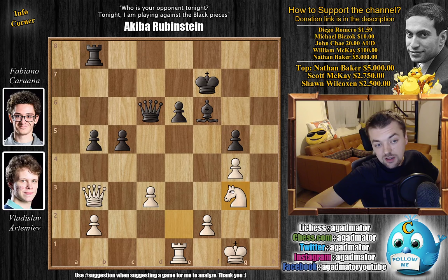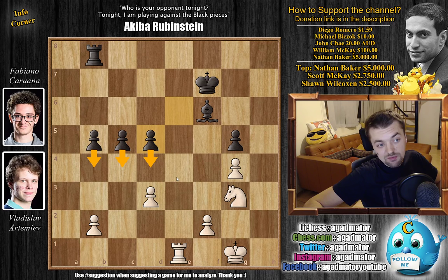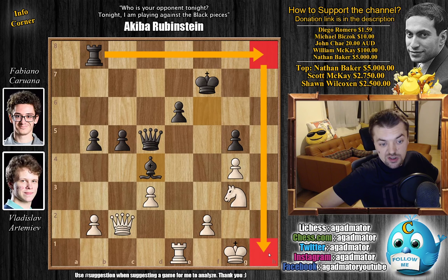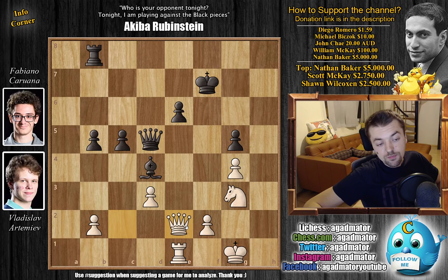Knight g3 by Artemiev, blocking the diagonal and also preparing to bring the Knight over to e4, which will be an excellent square. Queen to d5 — now Fabi offers a Queen trade. If Artemiev obliges, this will fix Fabi's pawn structure, resulting in him having only two pawn islands, whereas Artemiev will have three. Artemiev does not want to trade Queens — Queen back to c2 — and now Bishop to d4, nicely pinning the f-pawn, which comes in handy in a lot of lines, and also preparing Rook to h8, which will put pressure on the h1 square so the Knight won't be able to move.